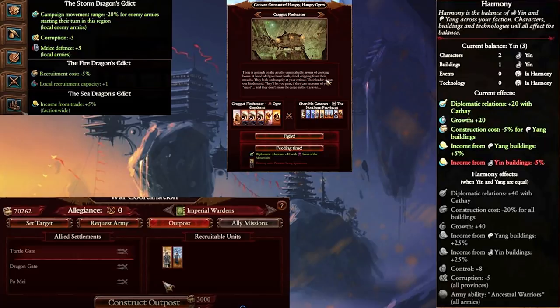Next up, we have the Harmony mechanic, which grants a solid list of buffs. When you're perfectly balanced, you'll get plus 40 diplomatic relations with other Cathayan sub-factions — which should hopefully make Confederation a bit easier — 20% reduction in building construction costs, plus 40 growth map-wide, 25% additional income from both Yin and Yang buildings, plus eight public order, minus five corruption, and the Ancestral Warrior's army ability summon. Those benefits will shift to focus more on either the Yin or Yang side when not in perfect harmony.